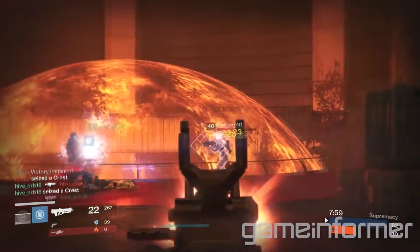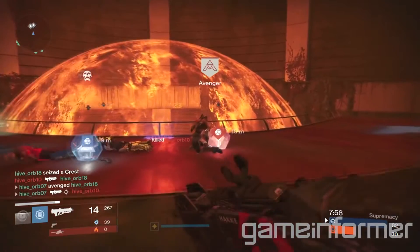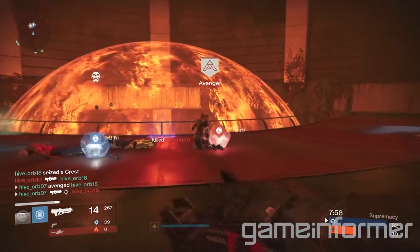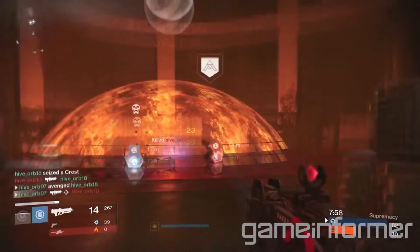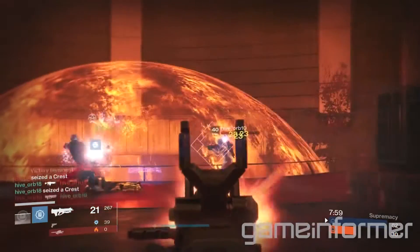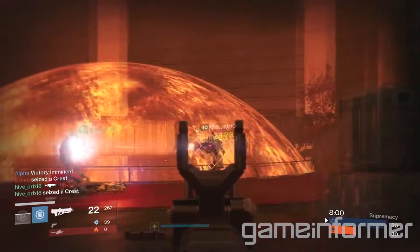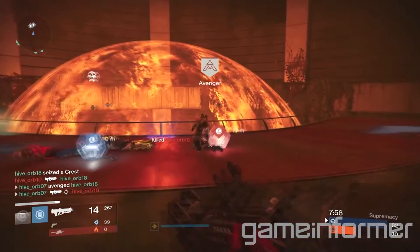Now I'm going to bring a short clip of the brand new Crucible mode. As you can see, this mode is similar to Kill Confirmed from Call of Duty. Basically, you will have to go and grab these little items called Crests. Crests drop from kills — if you kill somebody, they will drop a Crest, and you and all your teammates can grab it. If your teammate dies, you can grab their Crest, effectively stopping the enemy from grabbing a point.